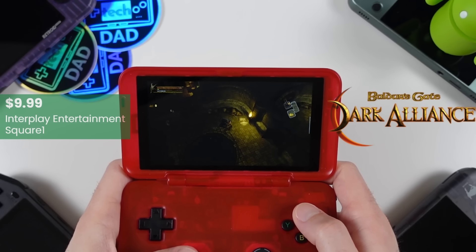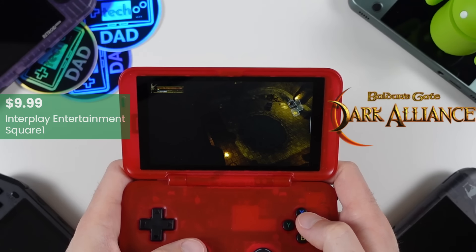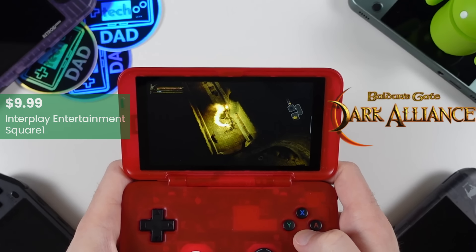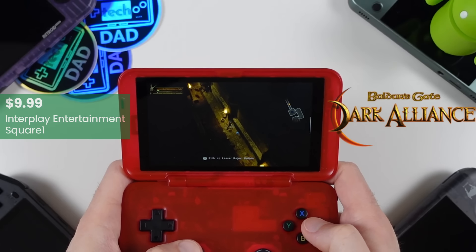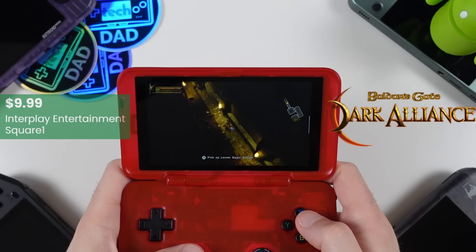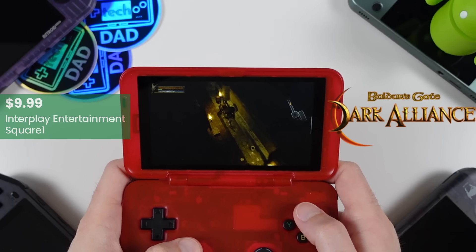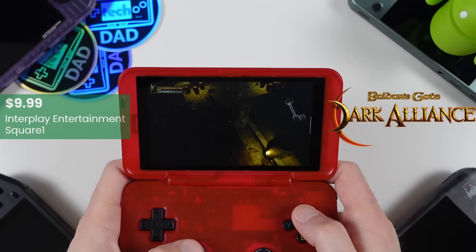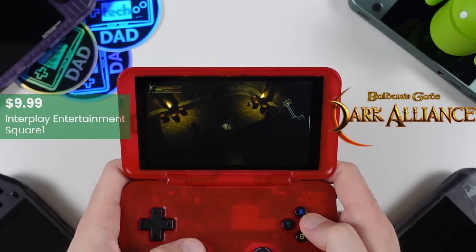Baldur's Gate Dark Alliance was a really pleasant surprise with it receiving a port to Android back in April of this year. Ironically, I was testing Dark Alliance with PlayStation 2 emulation on a couple of devices around this time, so it was very cool and convenient to see it receive a native port — which means you don't necessarily need to rely on emulation to enjoy this one. I've found that Dark Alliance plays well on all sorts of Android devices and it's a very solid port with full controller support. The price disparity is very obvious — it's $9.99 on the Play Store, whereas on Steam and Nintendo Switch it's $29. This is one of my favorite hack and slash action RPGs, and I highly recommend it.